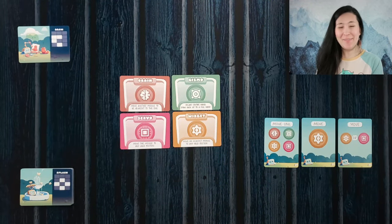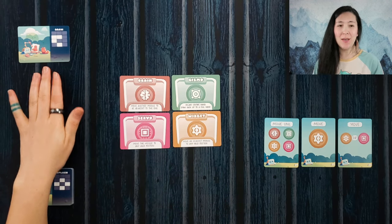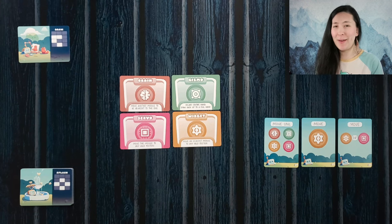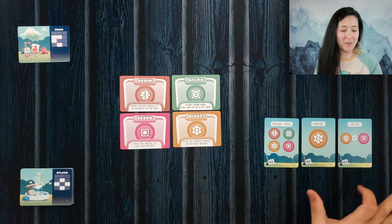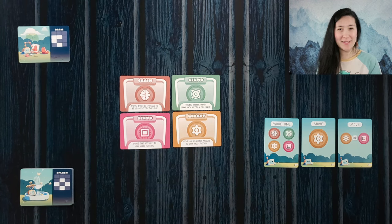Here we have a game of Rove Jr. set up and ready to play. Over the course of the game, our goal is to arrange our modules in order to complete seven missions. We'll do so using different movement cards. If we ever complete seven missions, we will have won the game. However, if we run out of available movement or abilities before that happens, we will have lost the game.